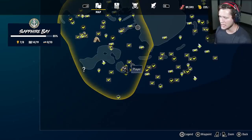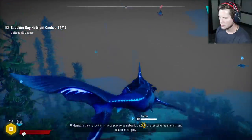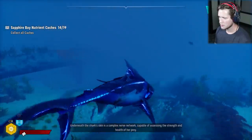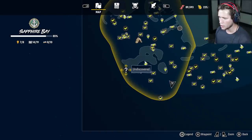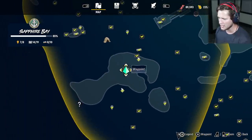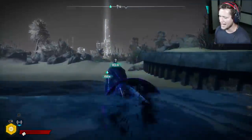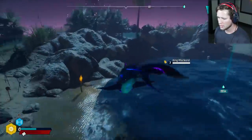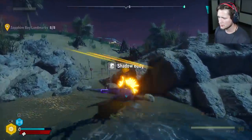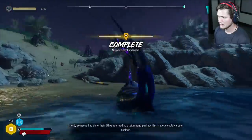So we need one more in here. I kind of feel like this area over here is looking pretty empty, but I'm not seeing anything. We could go back over here and check this. Sometimes they like to hide them inside things like that. You're a swordfish, calm down. I knew it, dude, we'll take it. They always like to put the landmarks in the little coves. And there's a license plate over here so we're going to be able to grab that as well. Let me get a little oxygen first. What's up with the pig head? If only someone had done their sixth grade reading assignment, perhaps this tragedy could have been avoided.